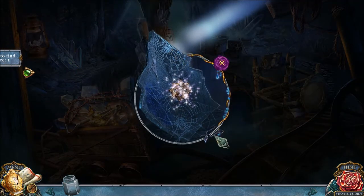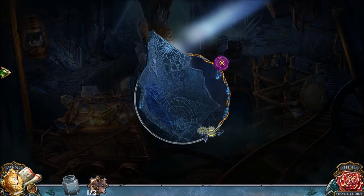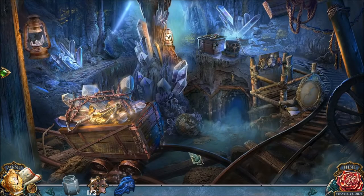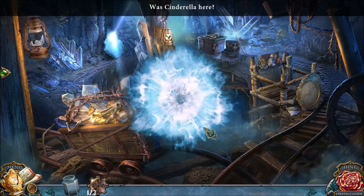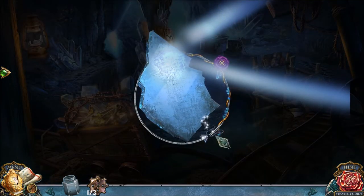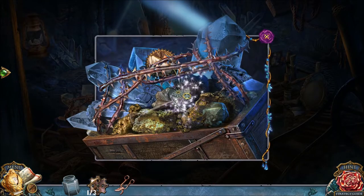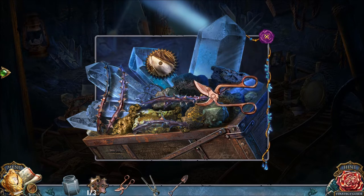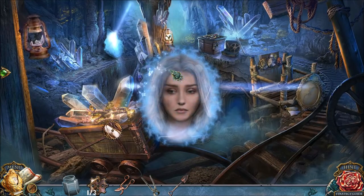This is kind of a tricky area. I've got to grab the gear, and I need to clean this before I can get that item. I'm grabbing the cloth from the gears, then I'm going to clean this. Cinderella here? She looks so sad. Poor Cinderella. And once it's clean, I can pick up that item. Scissors will cut these thorny vines, giving me another gear and lighting up this area.